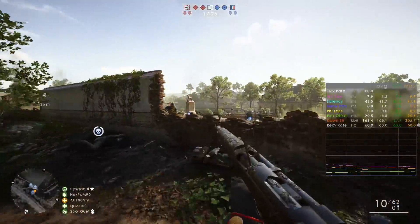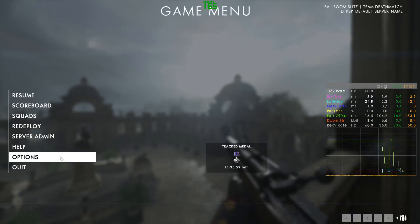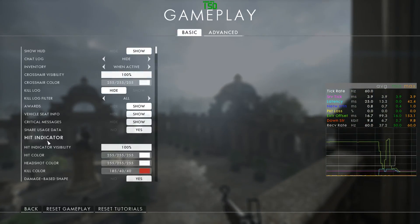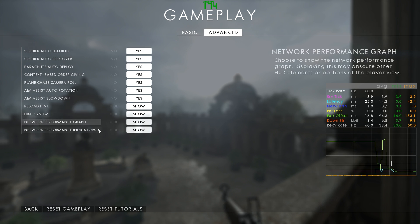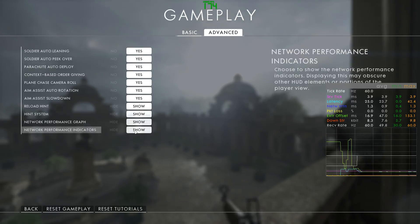As you have surely noticed, there is an option which allows you to disable all these performance icons that warn you about server performance issues, high latency, too much latency variation, packet loss, a too low frame rate, and so possibly about receiving just 30 instead of 60 updates per second. While you technically can hide these icons, I urge you to leave them on, because otherwise you will lose all the info that helps you understand why you encounter issues while playing Battlefield 1.